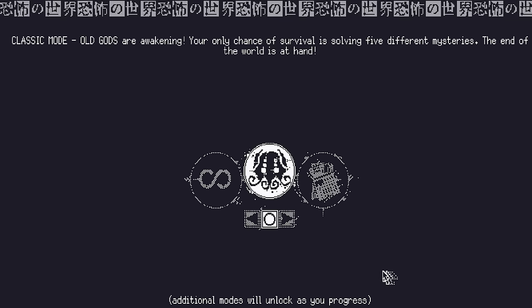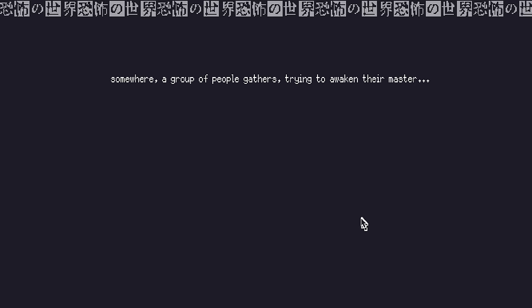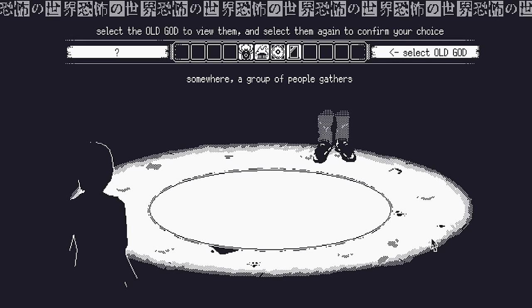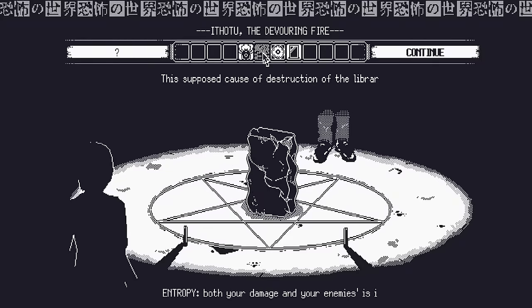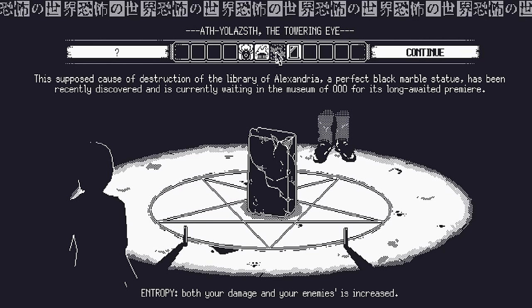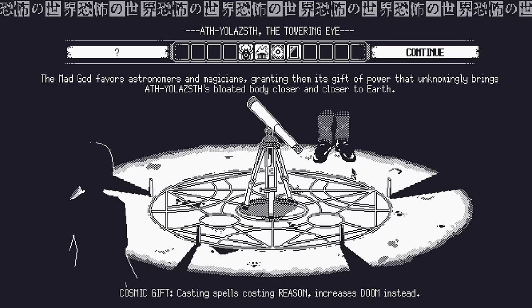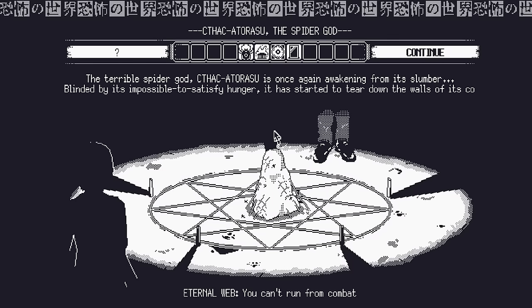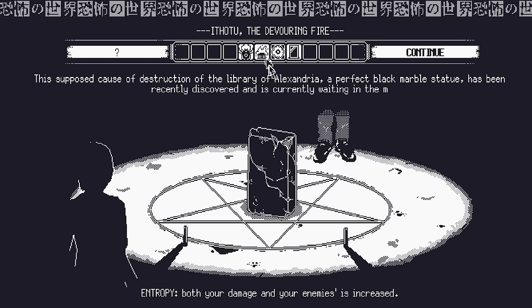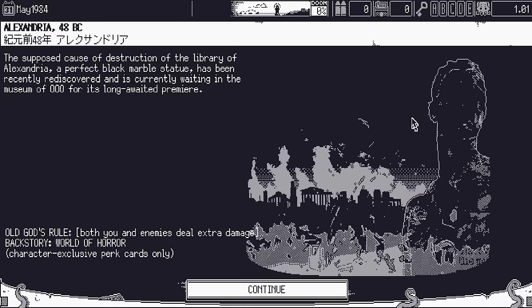Classic mode: Old Gods are awakening. Your only chance of survival is solving five different mysteries. Now we select an old god. Options include the Spider God, the Towering Eye, and the Devouring Fire — both your damage and enemies' damage are increased. Casting spells costs reason and increases doom instead. Resting increases your doom penalty. You can't run from combat. Fine — I'll go with the Devouring Fire.